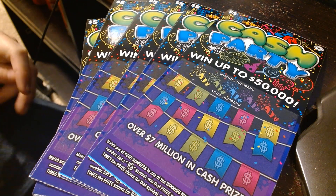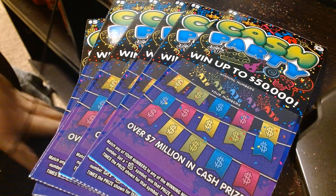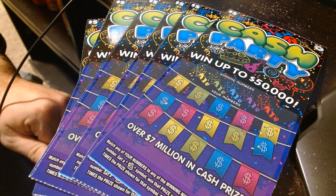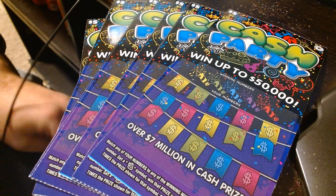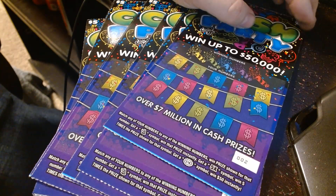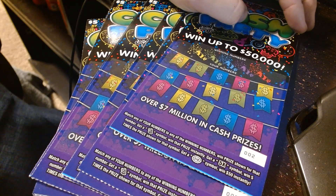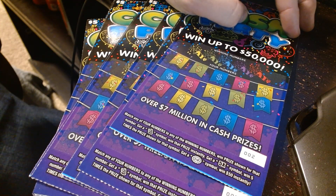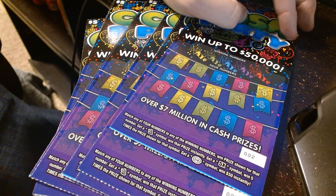Hey guys, Joey here. This is the game Cash Party that I was telling you about — it's a new Washington Lotto game. These are $5 tickets, you can win up to $50,000. You match your winning numbers to any winning numbers, win the prize shown for that number. Get a party hat symbol, win that prize instantly. Get a 5x symbol, win five times the prize shown.